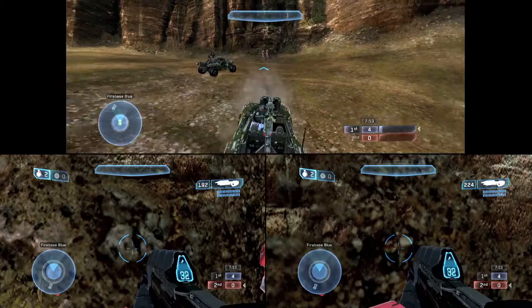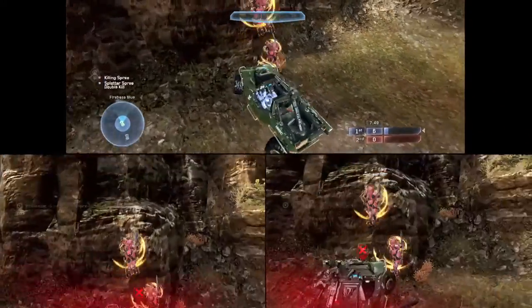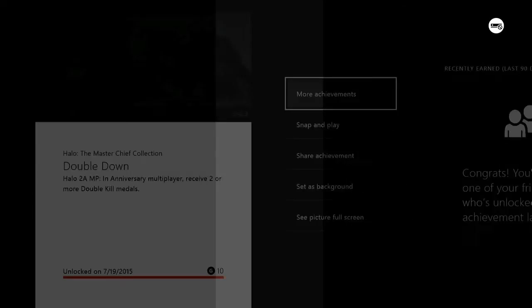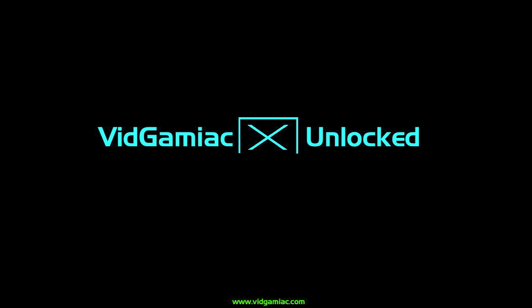So here we are — revving up the Warthog for another double splatter kill. Make sure it's against the wall. If you're not against the wall, the second person might go flinging off somewhere and that won't count. But there's the achievement — ten gamerscore. And that's all there is to it.